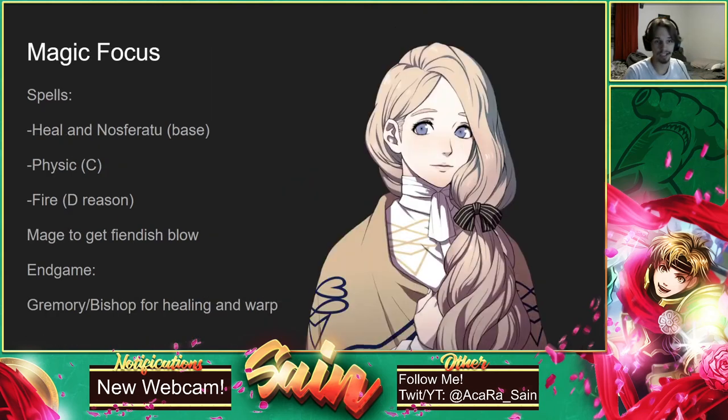Next up is Mercedes, who is the best healer in the game — I think undisputed, the best healer in the game. She starts with Heal and Nosferatu. You definitely want to just focus her magic. Her bow prowess doesn't do much for her; she has terrible strength. Focus her magic — she gets Physic at C Faith, which Physic is so good. She does get Fortify later on too. You also want to get her to Fire so she can do some decent chip damage early on, but focus her Faith magic. Get her Reason magic up to at least D so she can use Fire for more chip damage.